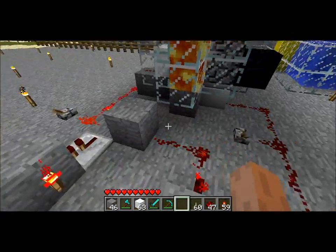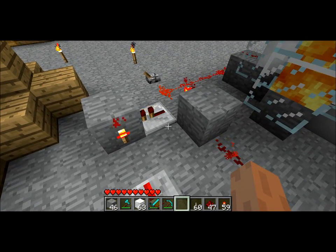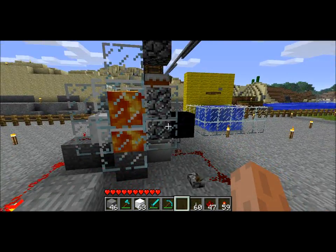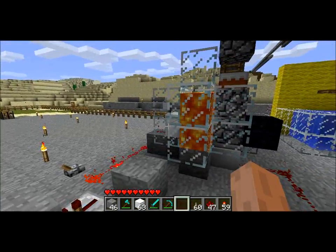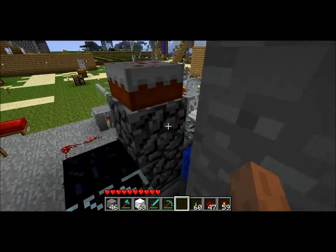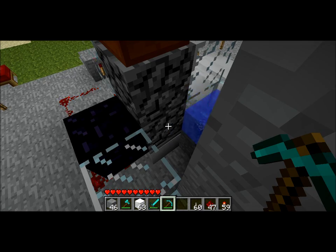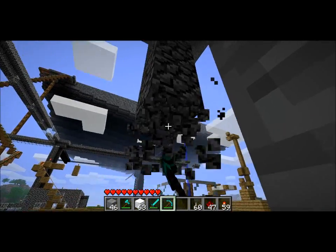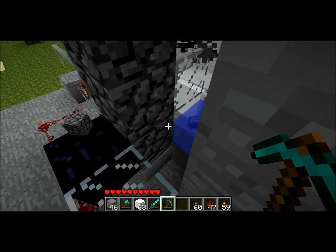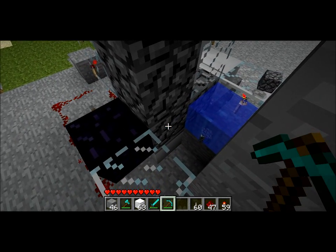I have a very simple clock controlling these. It's just got three elements with some delayed repeaters in there that tell this piston to fire, this one down here, and then this piston to fire shortly thereafter. So, for instance, as I kill this block, it pops in a new one. Let me kill this block — pops in a new one into the column, and then a new one from the cobblestone generator also pops into the column.